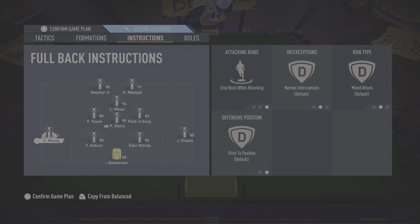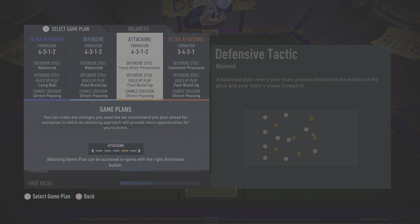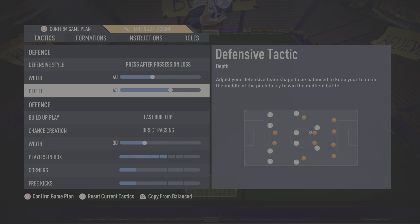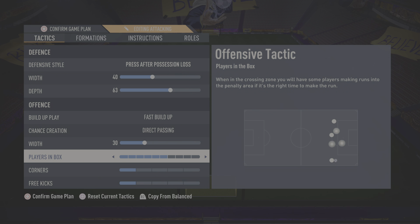This is the starting formation. If you are two goals down or want to play attacking, then press after possession loss — 40/63, fast build-up, direct passing, narrow 30, and play in the box 6/1/1.